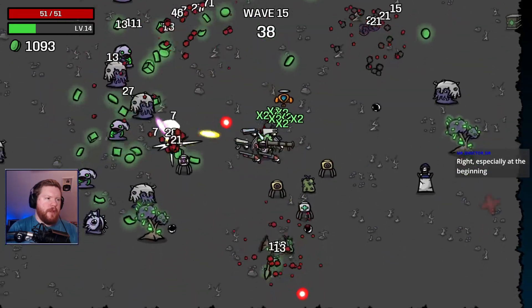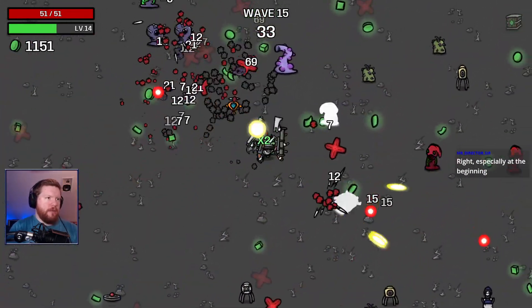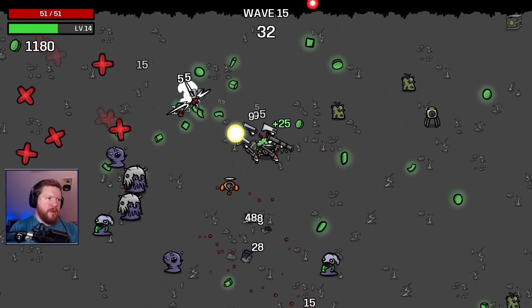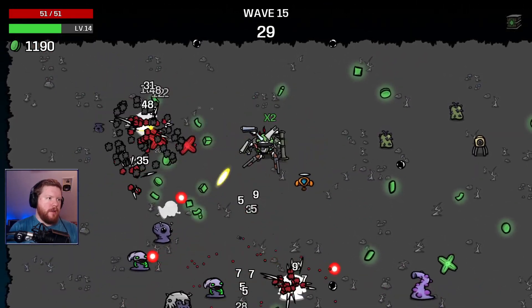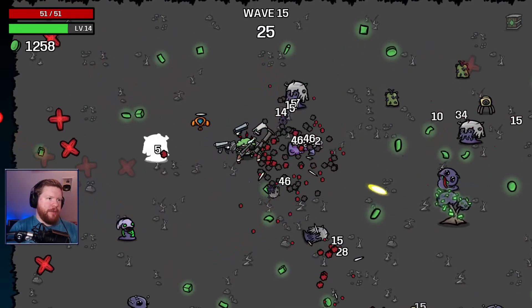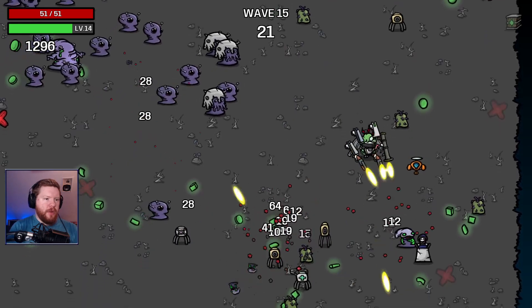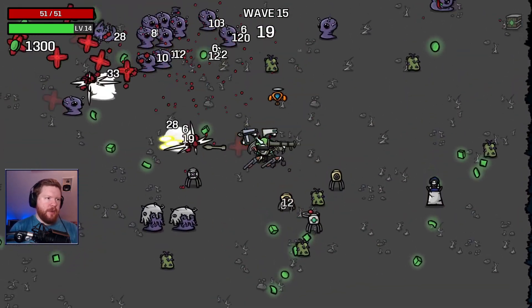I feel like I need to be putting a lot more points into dodge. Because once we have these waves where further on in the run we can't move as much, but we have these enemies that are spamming projectiles — if our dodge was a lot higher there wouldn't be as big of a problem. Then we'd bounce back from the HP regen and the lifesteal.